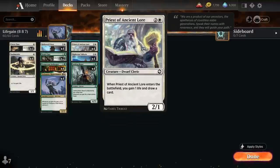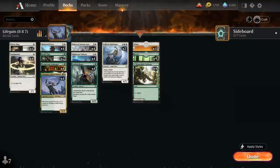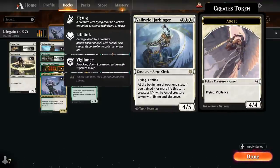We also have the full set of Priest of Ancient Lore, another dwarf cleric — when it enters the battlefield we gain one life and draw a card, and it's a 2-1. Topping off our curve we've got two copies of Valkyrie Harbinger; you get one copy in one of the starter decks so you only need to craft one more. It's a 4-5 angel cleric with flying and lifelink, and at the beginning of each end step if you gained four or more life this turn you get to make a 4-4 white angel creature token with flying and vigilance.